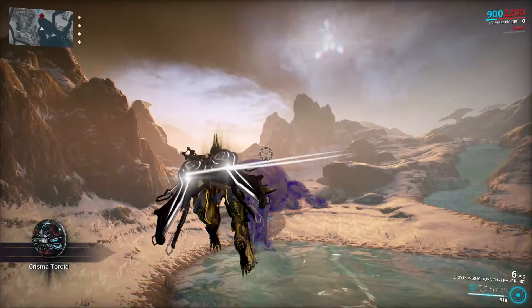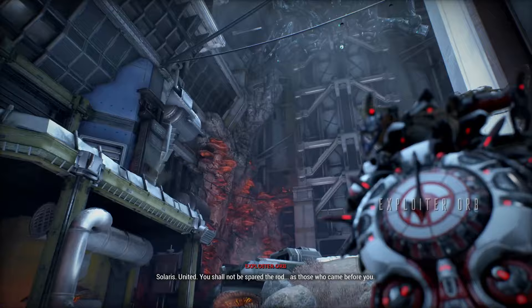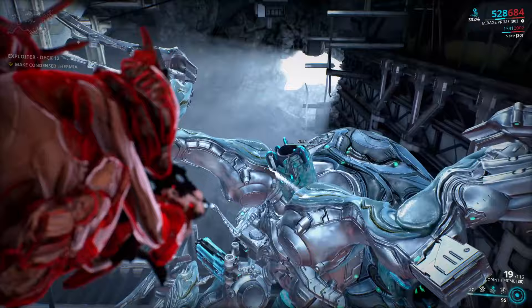The other boss toroid is the Exploiter Orb's Lazulite toroid. This toroid is even better, giving you 12,000 standing — you get it simply by destroying the Exploiter Orb. It is a hard boss to fight, and also my favorite one. If you want to know how to kill it, there is also an annotation in the upper right corner, similar to the Profit-Taker guide, as the fight is quite complex.